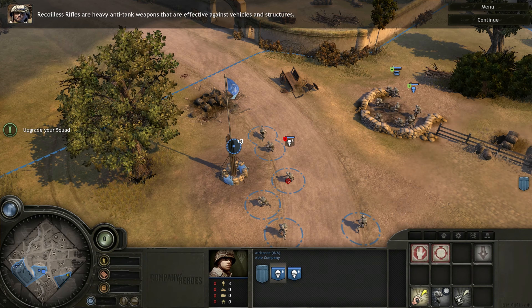Recon shows the enemy has set up a heavy machine gun team to cover the road. We need to take it out. Attack the heavy machine gun team by right-clicking on it.